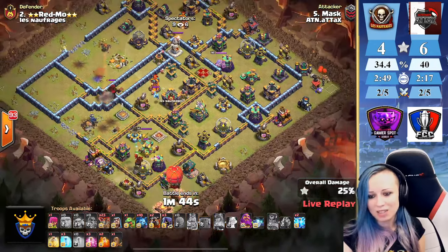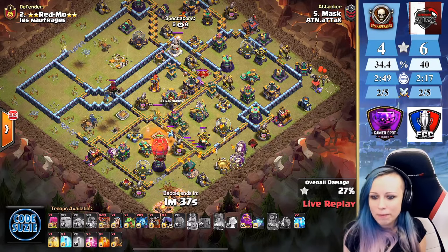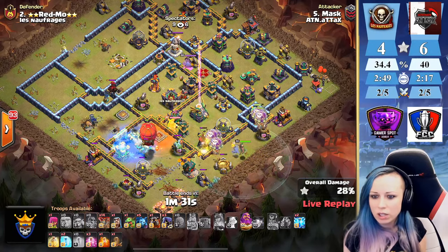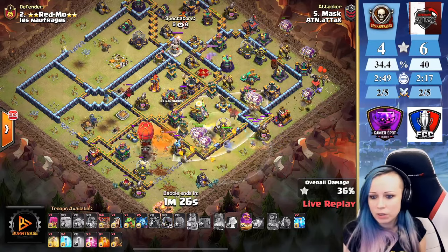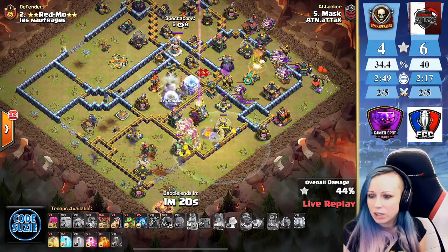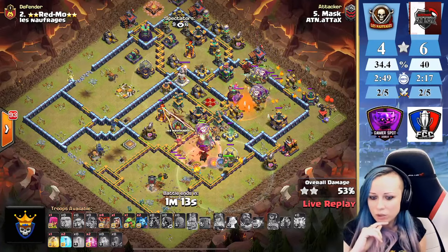I was watching Mask doing his legend hits and anyway with something going wrong he's still able to three-star. Poison on the CC — slumber especially for that scattershot. Starting the lalo from the bottom side. Need to find the sweeper — the sweeper gonna keep pushing them away from the eagle. Warden ability used there. The rest of the lalo are clearing the three o'clock corner.